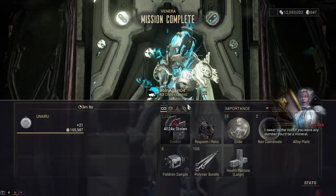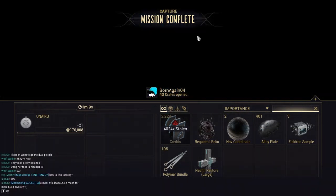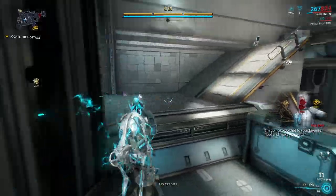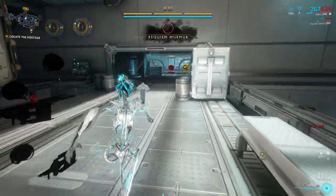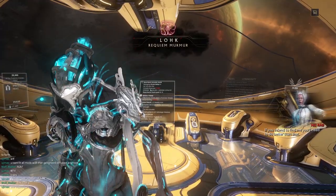Unlike Kuva Liches, Sisters will only steal your end-of-mission credit rewards instead of resource rewards. You'll be able to reclaim all these credits once you defeat the Sister. Once you've gathered enough murmurs, the Requiem murmur icon will start to blink, indicating you have uncovered a Requiem mod. Complete the mission you're currently on, and once you get back to your orbiter, you'll find out what the revealed mod is. Equip it in your Parazon.